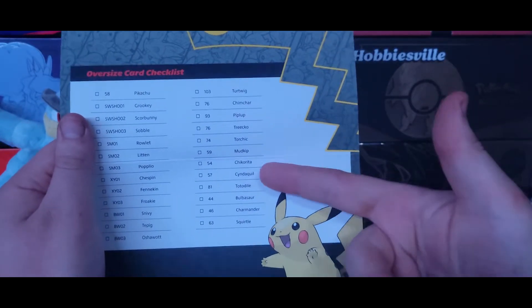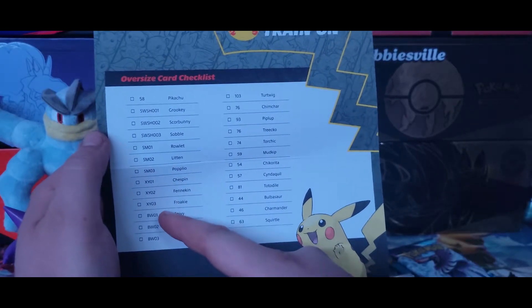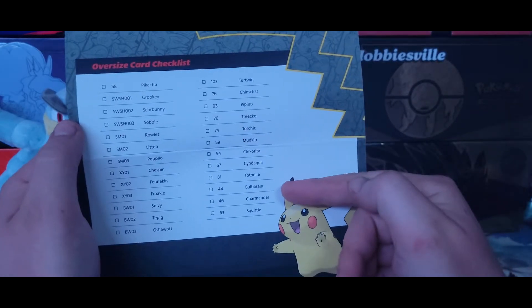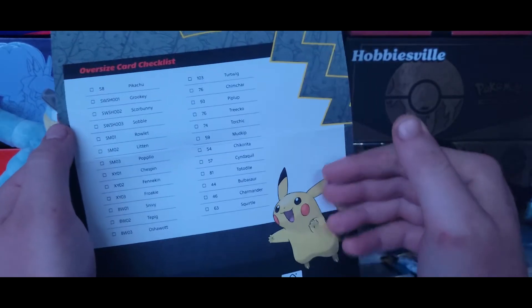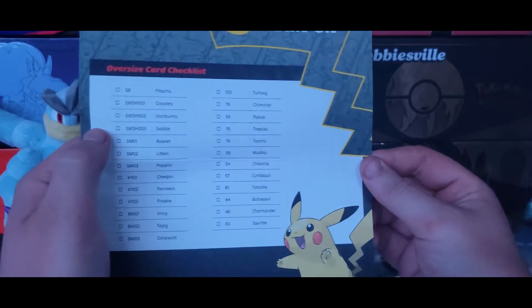I promise to be on time next month — it wasn't my fault, the postage kind of sucks in Canada. On the back here I just noticed that these are actually the set numbers of the promo cards. So if anybody's interested, the Bulbasaur, Charmander, and Squirtle are numbers 44, 46, and 63. I'm going to display them on the screen right now as a spoiler — there you go, that's what they're going to look like. I'm super excited to get those.